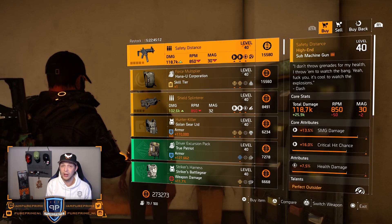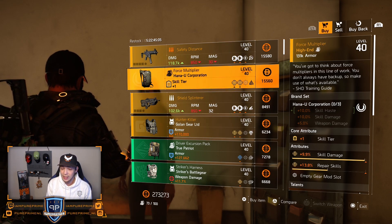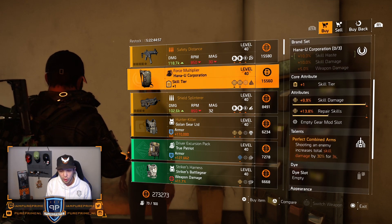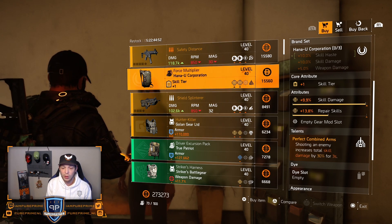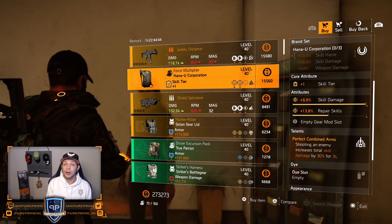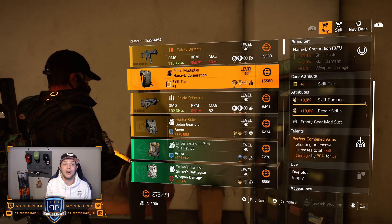For the best buy of this week, the Force Multiplier. Yes guys, we can buy this in a normal reset as well, but this has a 9.9% skill damage — only 0.1% away from the cap. Of course, that Perfect Combined Arms is on there. Roll that repair skill away for some extra skill, or get some crit or critical hit damage on there for your crit DPS build. This is a freaking lovely backpack. Buy it right now.